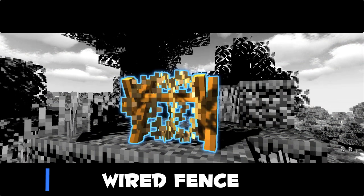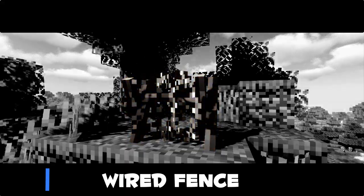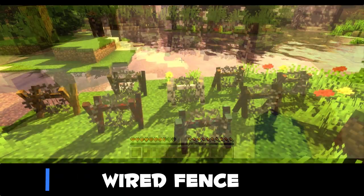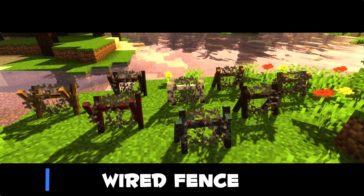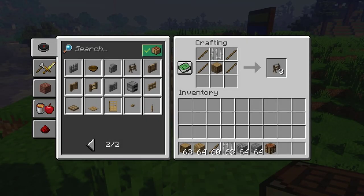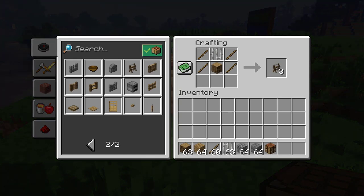Let's move to the third fence, which is the very special wired fence. It works just like a normal fence but it does one half damage per second if you touch it. This will be very useful to defend your base. And here we have the recipe for it — it is very simple.